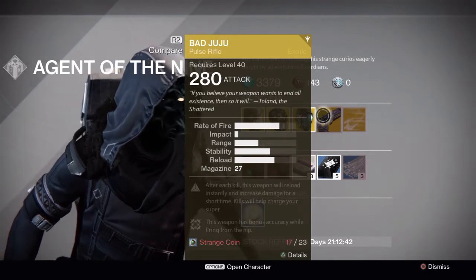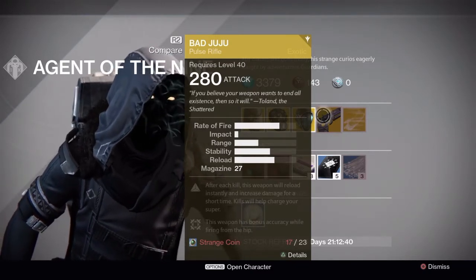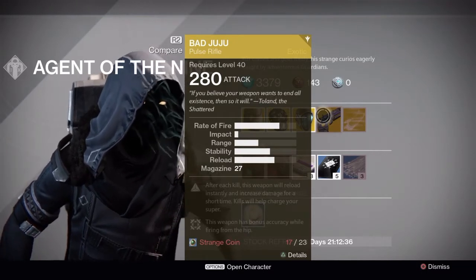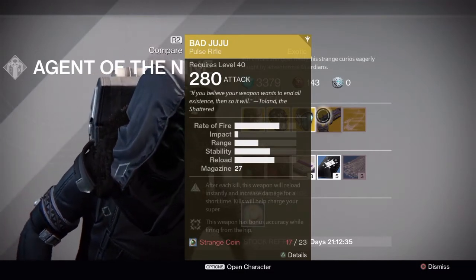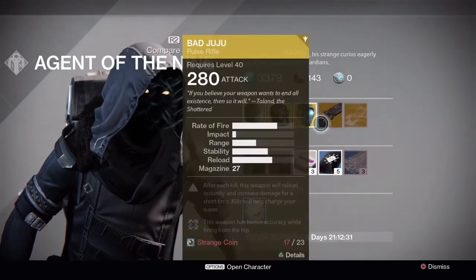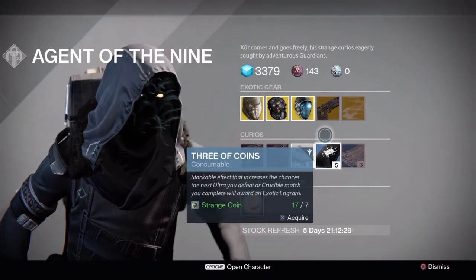The Bad Juju — this thing is really good. After each kill, this weapon reloads instantly and increases damage for a short time, and kills will help charge your super. That is a really good weapon, mostly for PvE.